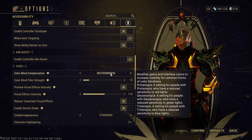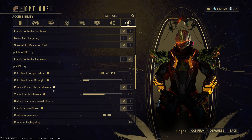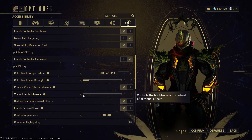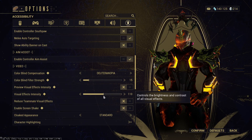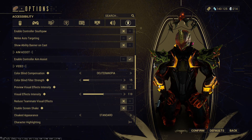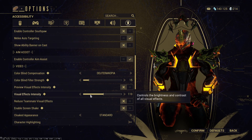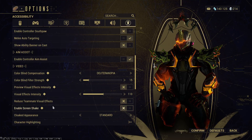I use Deuteranopia for colorblind compensation because it makes the game look a little bit better, and I keep the colorblind filter strength at 15. Visual Effects Intensity — I turn off the preview and keep it at 115. Some people turn this all the way down, but bumping it up to around 110 makes the game look more visually friendly, look better to the eye, and you can see your enemies a lot better. Enable Screen Shake I turn off — I want to aim clearly and see my enemies clearly.